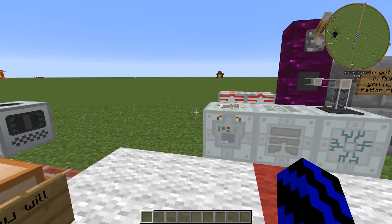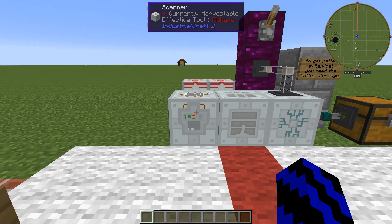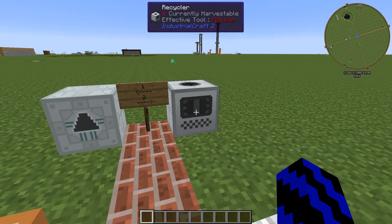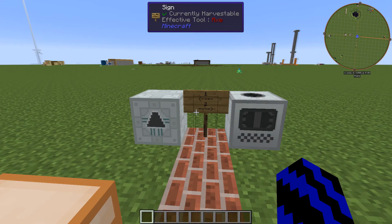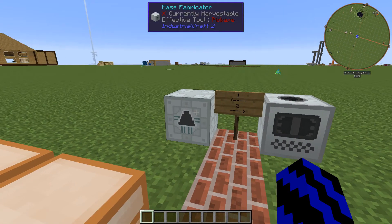So what you're actually going to want to do first, if you haven't done already, is get the mass fab and recycler - I'll leave a link in the description to show you how to get UU matter and make it.